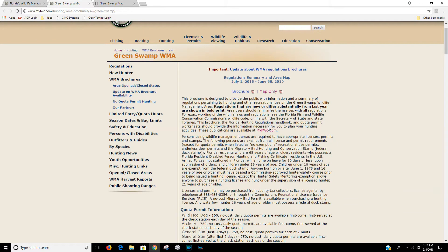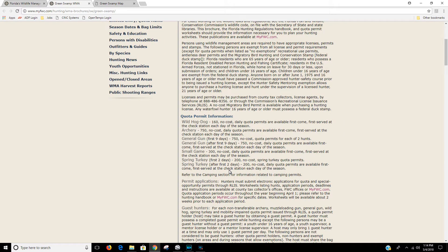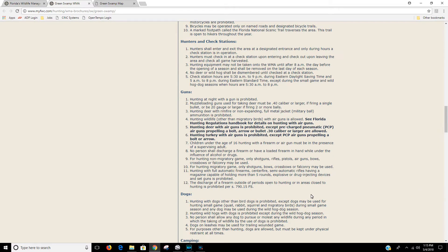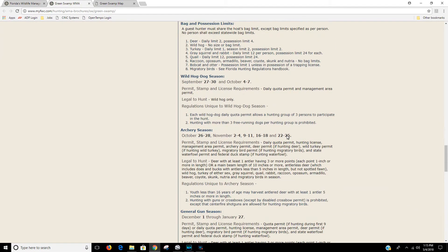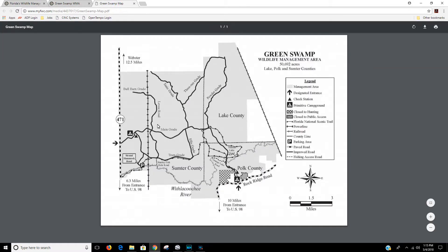The area I decided to pre-scout is Green Swamp. Whenever you're going into a new area, the first thing you want to do is look over the brochure — see what rules may differ from where you normally hunt, check what quota permits are required, and check size and bag limits. Some areas still allow antlerless deer during archery season, so that's important to look at. Every management area differs slightly, and the season dates may be different, so verify this before going in.